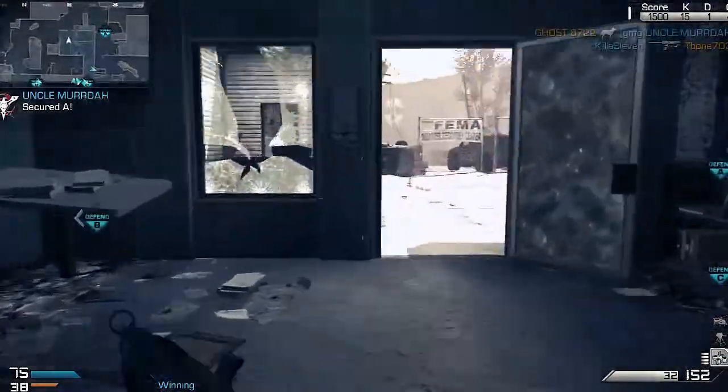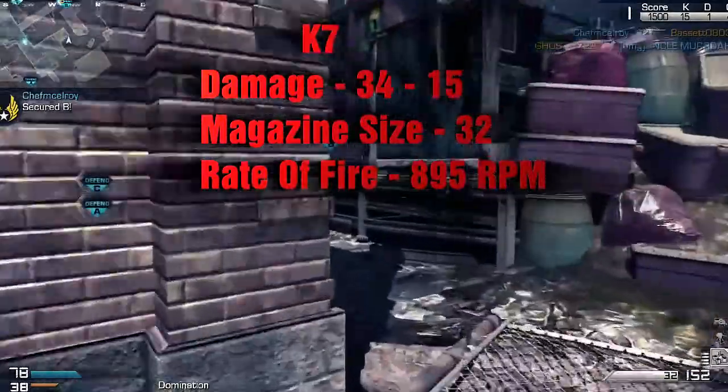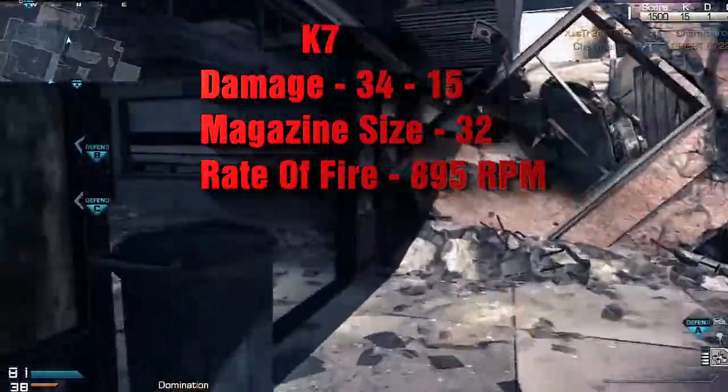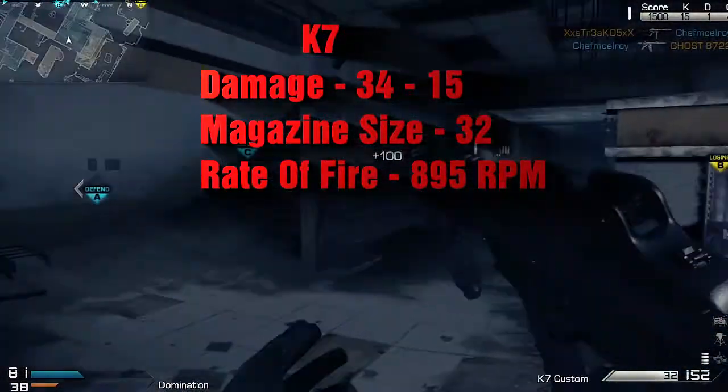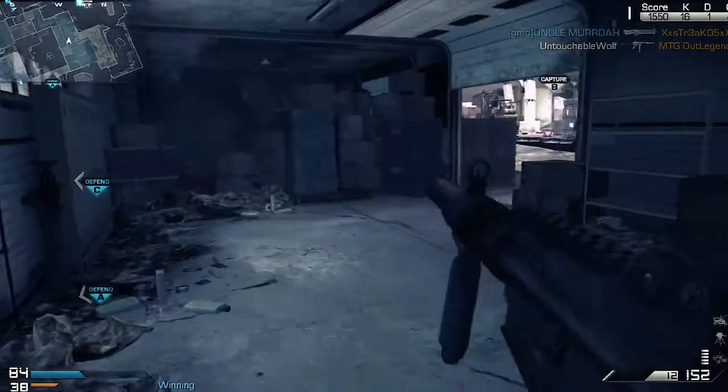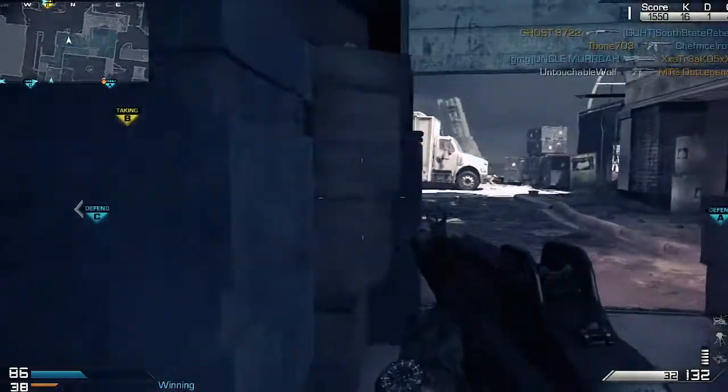When talking about the K7 stats, the damage is 34 up close and 15 at long range, but it still does pretty good and you can get some kills at long range. The magazine is 32 rounds and the rate of fire is 895. So you can see it does a lot of damage up close in close quarter combat.